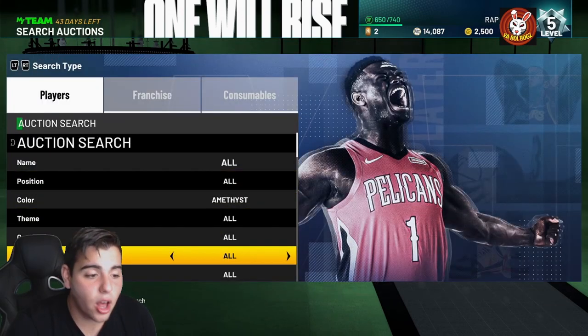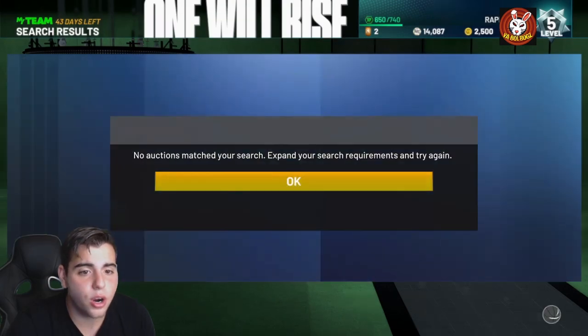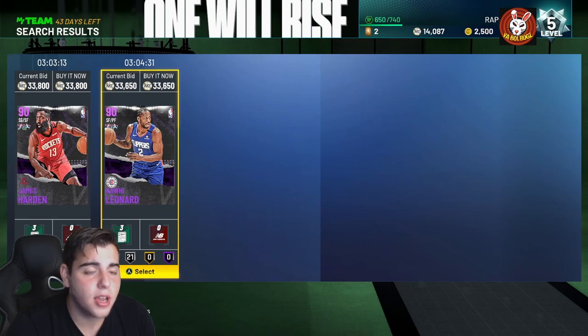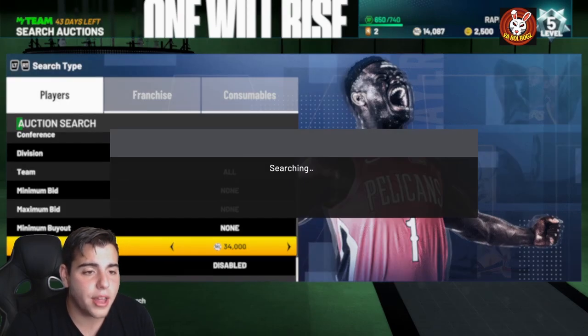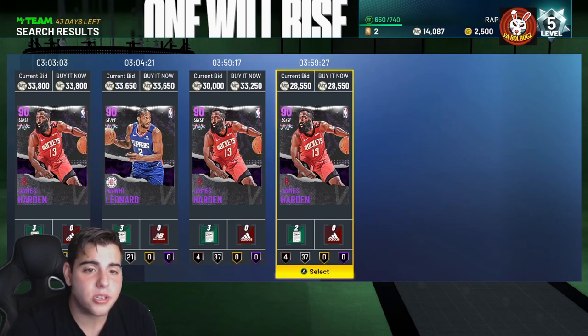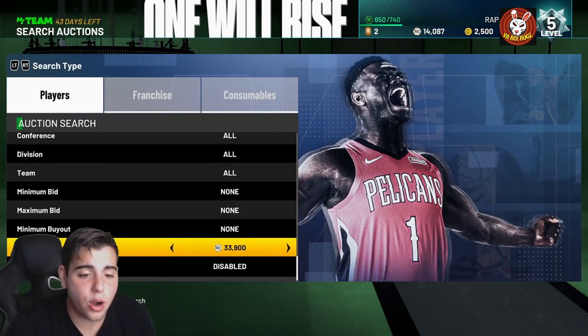Sell your cards as soon as you unlock them, because you're going to see the biggest market crash ever right when the game drops. The best cards on the auction — amethysts like Harden and Kawhi — are already at 34,000 MT. Harden at 28k would be a snipe, but I don't have enough MT right now.